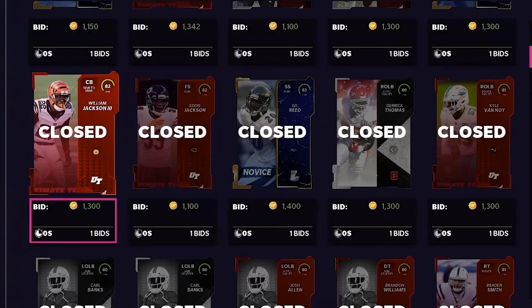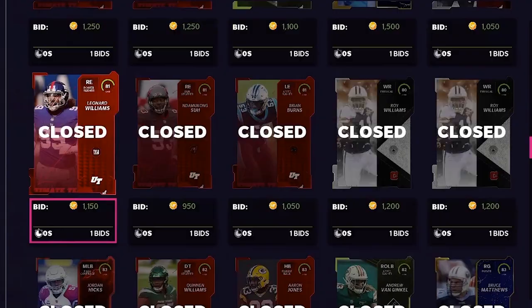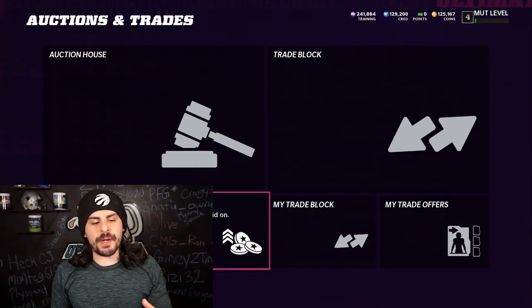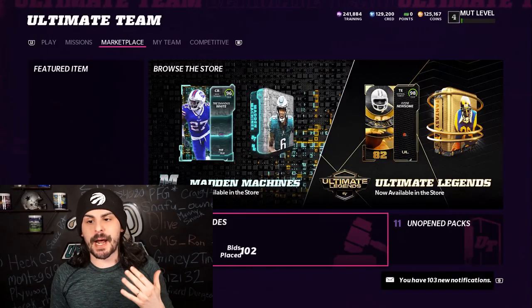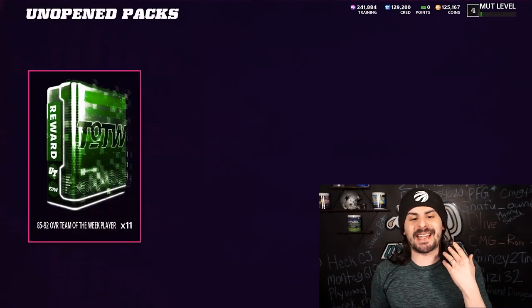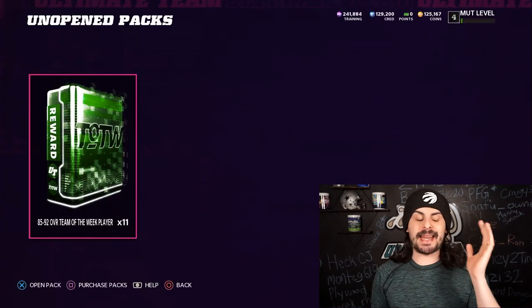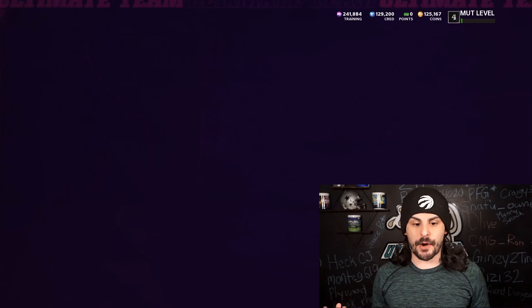So I spent about half an hour sniping coins, and now it was time to start putting some of these cards into the sets. I'm not going to open or sell anything just yet, but I want to give you a quick update. We have so far built 11 team of the week players rated 85 to 92 with all the 80s and 83s players that we did already.